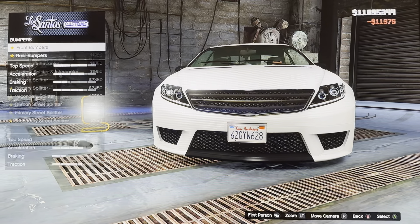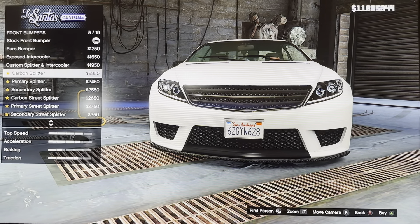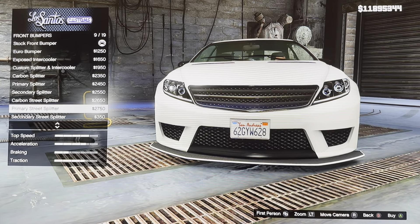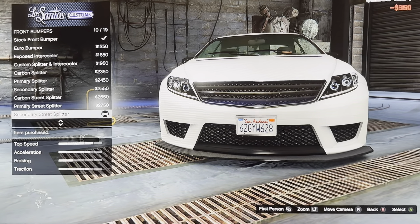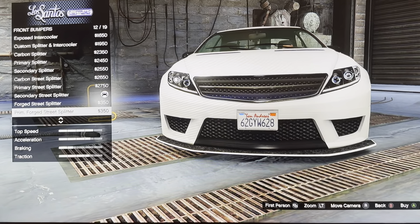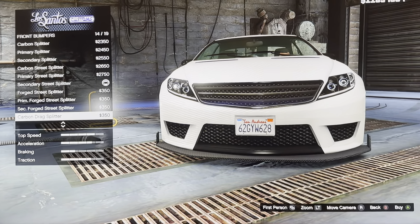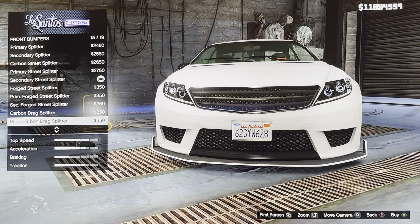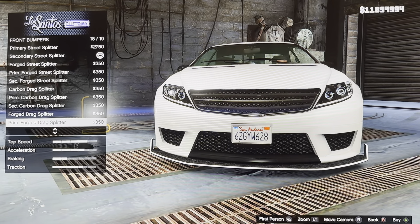We got bumpers — front bumpers and rear bumpers. Front bumper options include: stock front bumper, inward bumper, exposed intercooler, custom splitter and intercooler, carbon splitter, primary splitter, secondary splitter, carbon street splitter, primary street splitter, secondary street splitter, second fog splitter, carbon and drag splitter, primary and carbon drag splitter, second carbon drag splitter, fog drag splitter, and primary fog drag splitter.